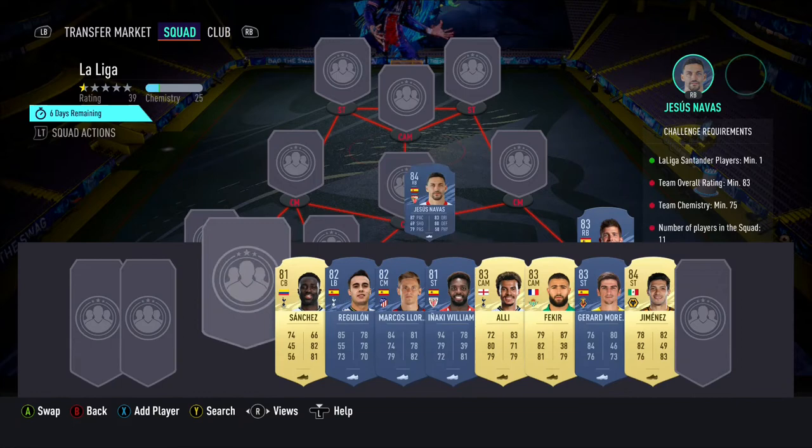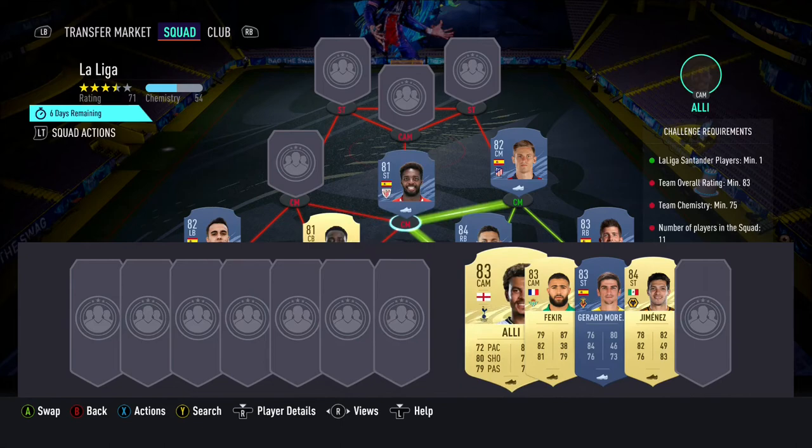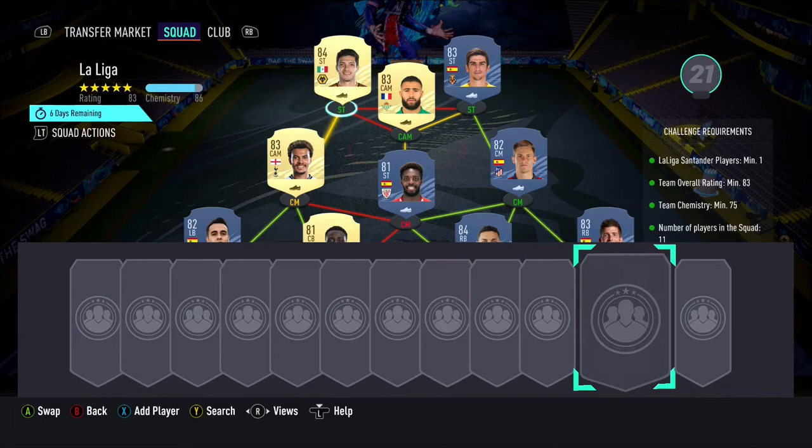We start off this team with Pachasio in goal, Sergio Roto at right back, with Jesus Navas and Sanchez being our 2 centre backs. In the left back position we have Reguilon, with Lorente, Inaki Williams and Dele Alli being our 3 centre mids. In the CAM position we have Nabil Fekir, with Jaron Moreno and Raul Jimenez being our 2 strikers.